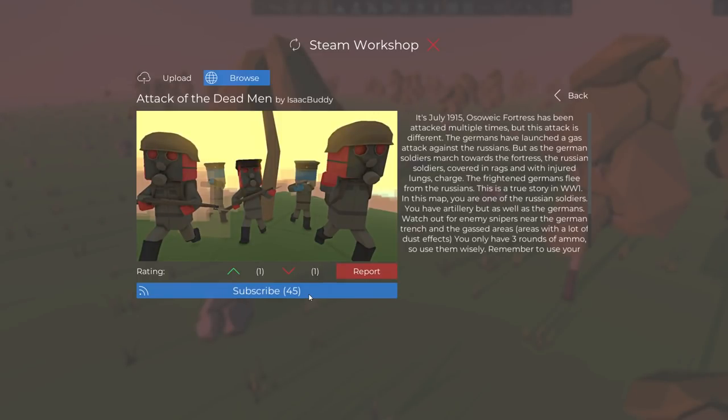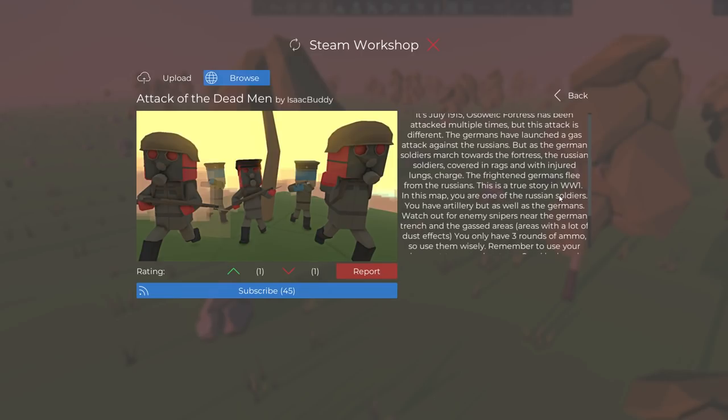It's July 1915. Osowiec Fortress has been attacked multiple times, but this attack is different. The Germans have launched a gas attack against the Russians, but as the German soldiers march towards the fortress, the Russian soldiers, covered in rags and with injured lungs, charge. The frightened Germans flee from the Russians. It's a true story from World War I.